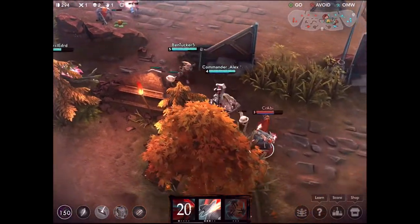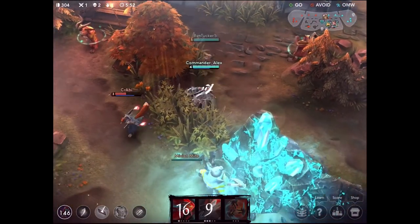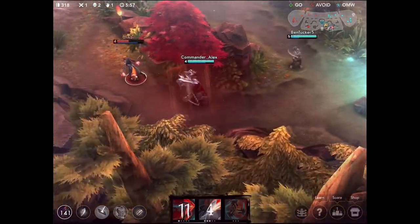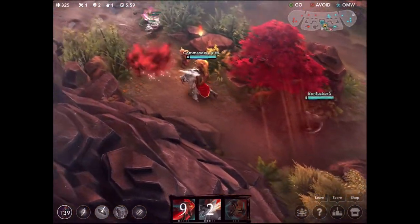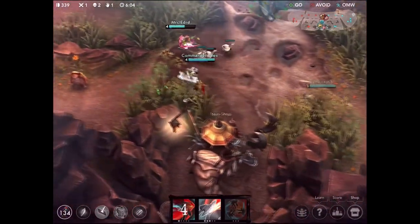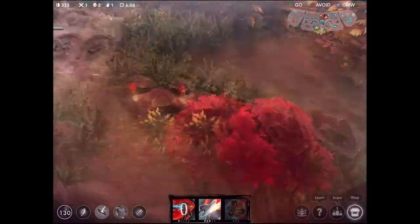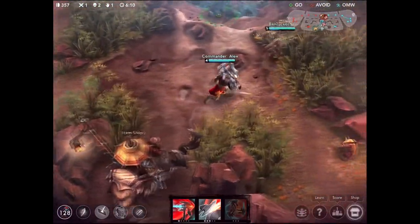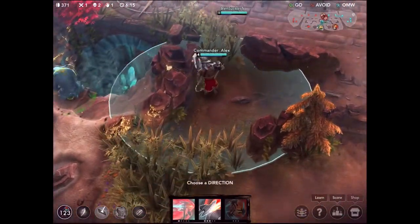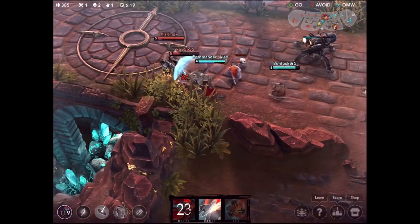Since Taka was under the turret, he was seen by it which meant his stealth ability was sort of useless right there - kind of wasted. We're going to be chasing down Taka but he has that stealth ability and actually disappears. We were running in the direction we thought he was going but he was very sneaky and turned around. He wasn't quite sneaky enough though because he ran right past our minion mine, giving us sight on him.